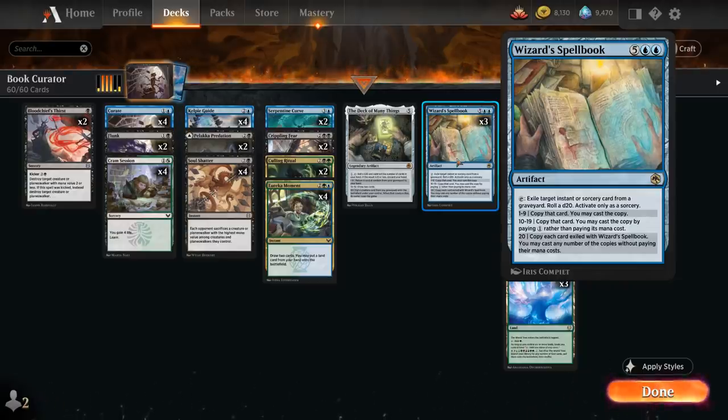But if we get between a 10 and 19, we get to copy that card and cast the copy by paying just 1 generic mana rather than its mana cost — so not only do we get a nice mana discount, but we don't need to worry about having the right colors. And if we're lucky enough to roll a 20, we get to copy each card exiled with the Wizard's Spellbook and may cast any number of the copies without paying their mana costs — which can provide an overwhelming amount of card advantage, especially if the Spellbook has been in play for a while.